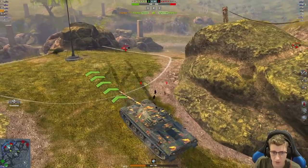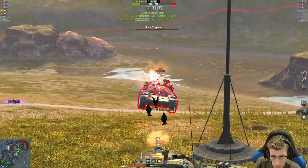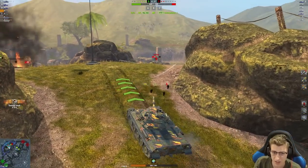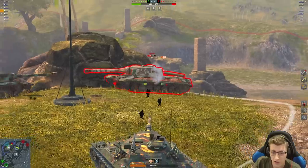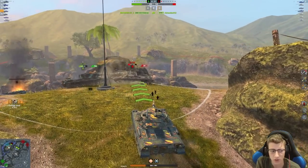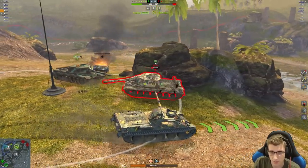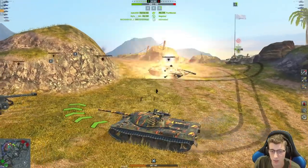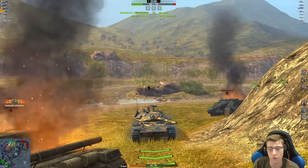The STB is the biggest threat right now. The 268 doesn't have enough gun depression to work this ridgeline, neither does the Foch. So I'm going to make sure I focus the biggest threat, which is the enemy STB1. My teammate finishes him off. Now I see this 268 going to try and drive over, so I'm going to get a nice shell in — trying to go for his track wheel, but it doesn't matter all too much, as the 268 has put himself in an absolutely awful position. We get a nice shell into the 268 and he is the only player left. He gets cleared by the FE2 and 5B183.